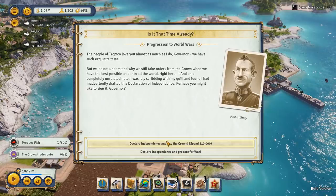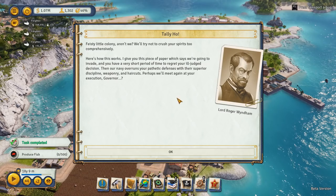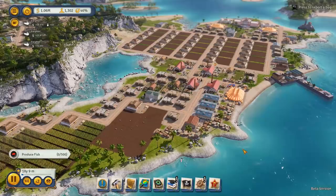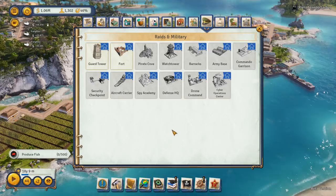Someone wanted me to not pay the 10,000 - although we could totally do it. They wanted me to have the war. So I'll show you how pathetic the war is. 'Feisty little colony, aren't we? We'll try not to crush your spirits too comprehensively.' Yeah, shut up Roger. They have actually taken the message to heart - they are working on improving the whole combat stuff.